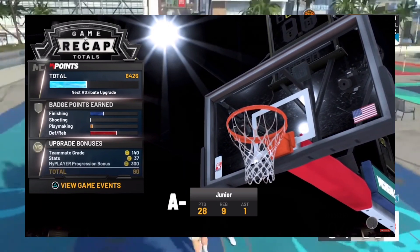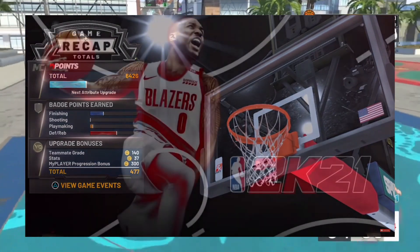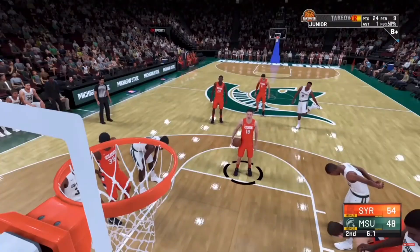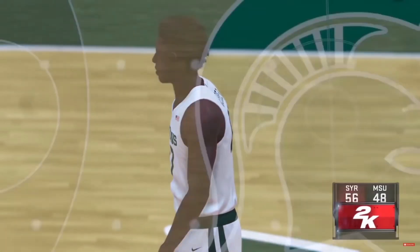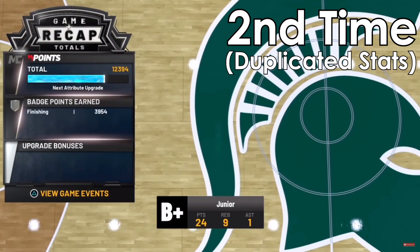Once your VC and stats pop up, instantly close out of your game again and load back in. This is what makes it duplicate your stats. Once you go back in and see your stats, they will be duplicated and you'll get all your badges. If you don't fully understand, I'll have some video clips so you can get a better understanding of what I'm talking about.